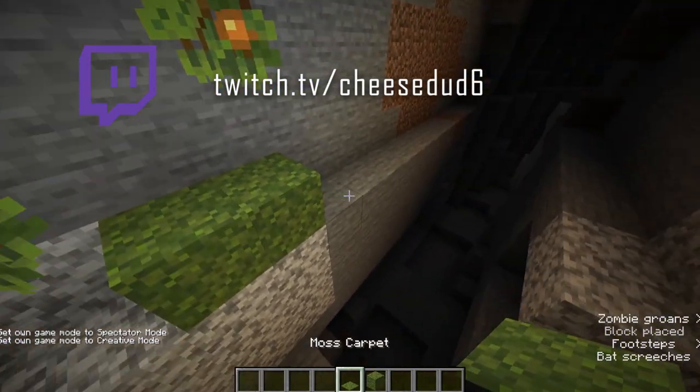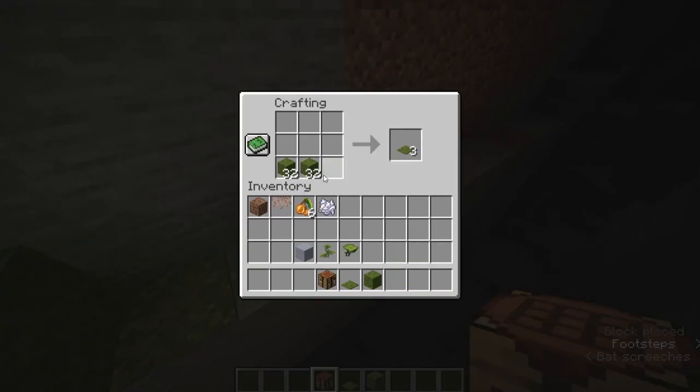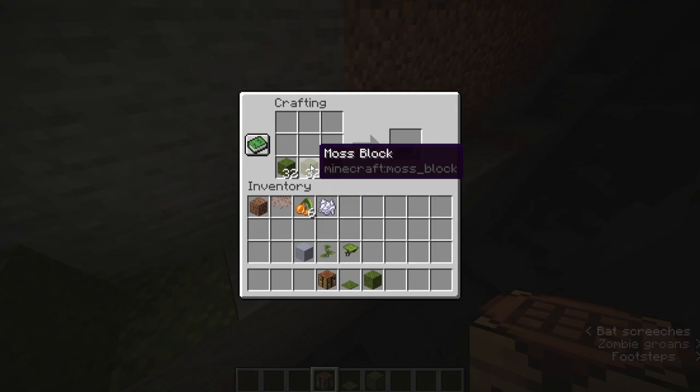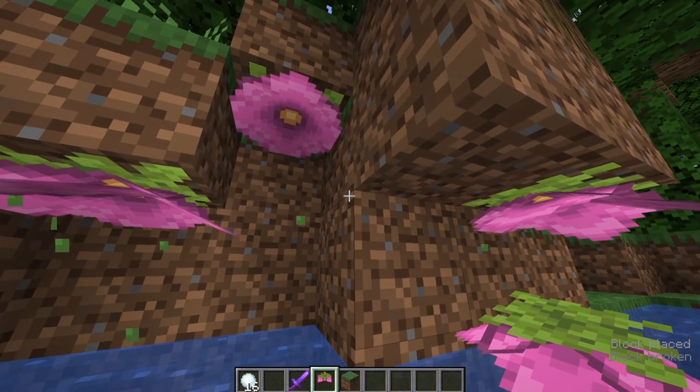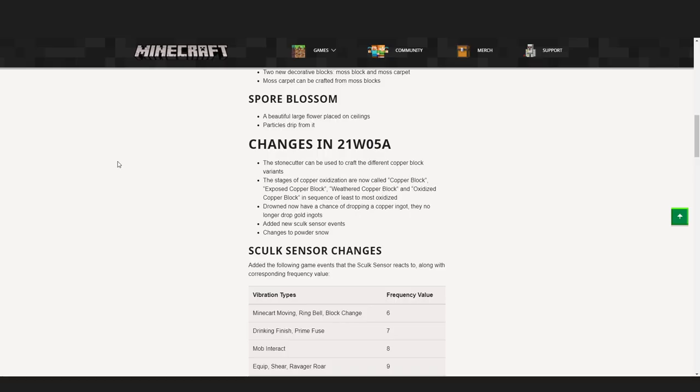Moss. We have two more decorative blocks: moss block and moss carpet. The moss carpet can be crafted from the moss blocks. Spore blossom. This is a beautiful large flower placed on ceilings, and particles will drip from it. So those are all of the new features.